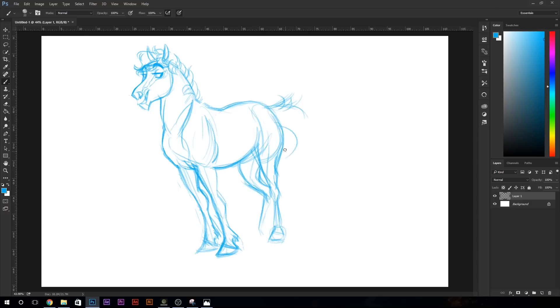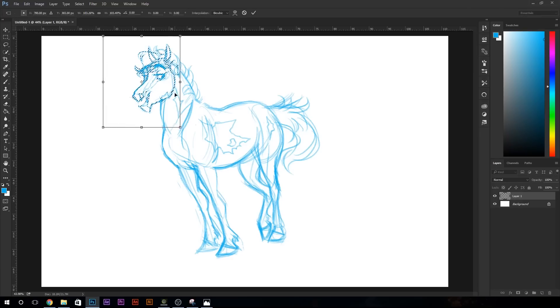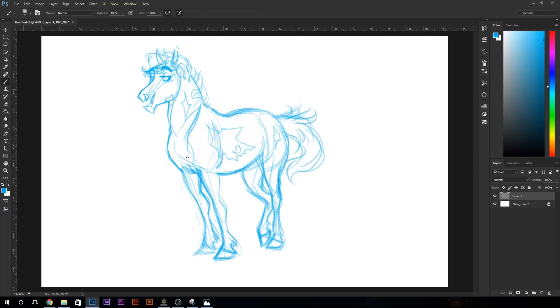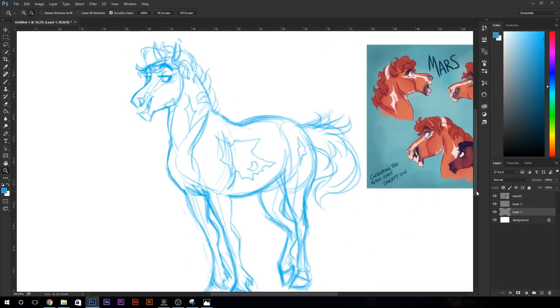Mars is the kind of character that everyone either loves or hates. Wherever you stand with your opinion on him, he's a really interesting character to say the least, and while he might not be a main character, he still plays an important role in the story. Mars is about 17 years old when we first meet him in the comics, and he's the same age as Romulus.